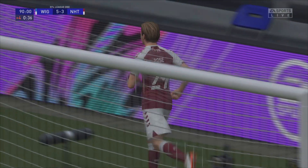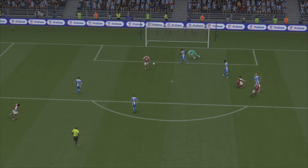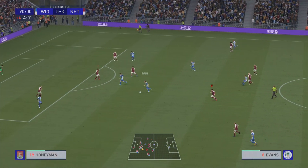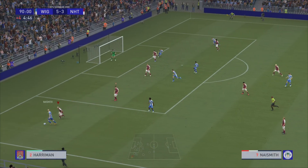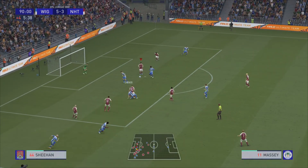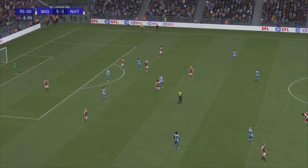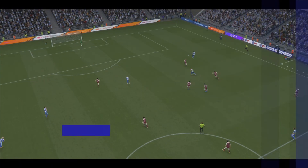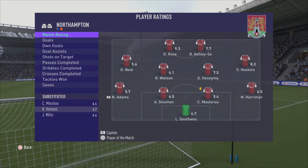Nice to see Rose get another goal and nice to see we keep going. Good play from Honeyman — puts it onto his left foot, forces the parry into Danny Rose who has the tap-in. Wigan try to force further but we get the ball away. We lose 5-3 — we were battered on the day by a much better side, but the fightback is promising. Ghana takes his match ball. Good ratings for Danny Rose and Sam Hoskins.